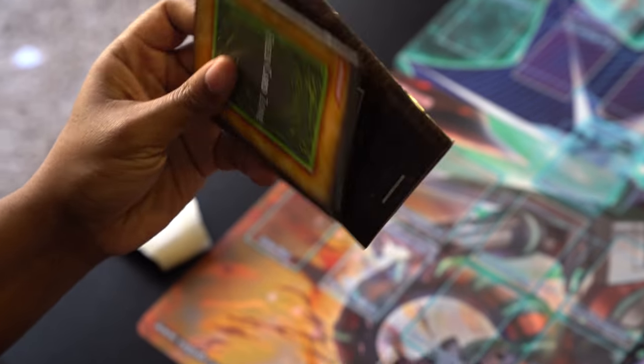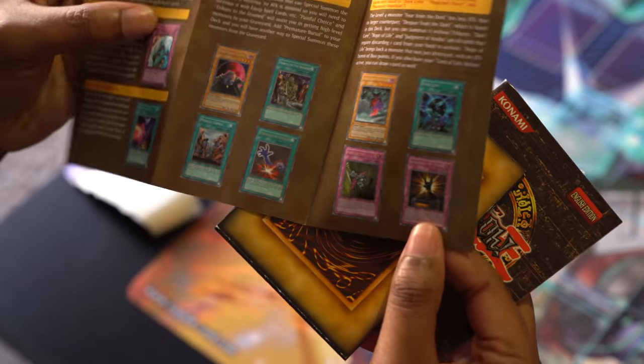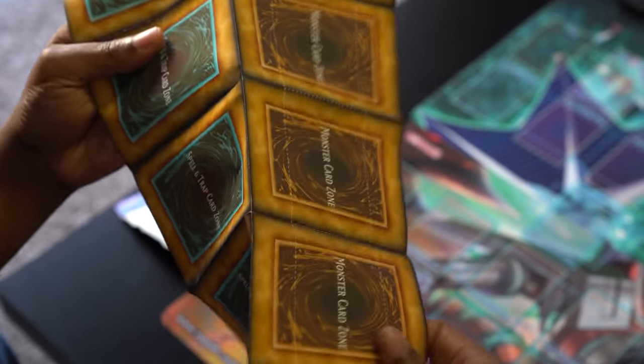Classic paper mat. There's stuff in here. Got the rule book. What is this? I don't even remember what this is. Oh yeah, this is a little helpful hint and guide for cards to buy. These are on the back of our mats now, but back then we got this.